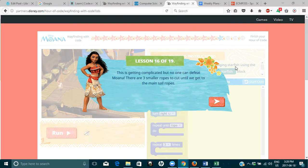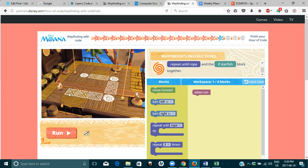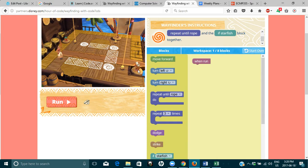Here we are again, lesson 16 of 19 of the Moana coding. I wanted to show you all how complicated these can get. We can see that there has been rope added and these little coconut people that have starfish that they throw at Moana, so she has to dodge those. She also has to strike the rope down, so there are things that have been added here.